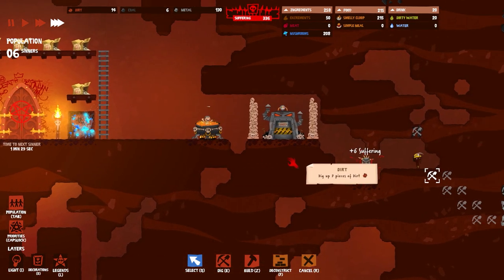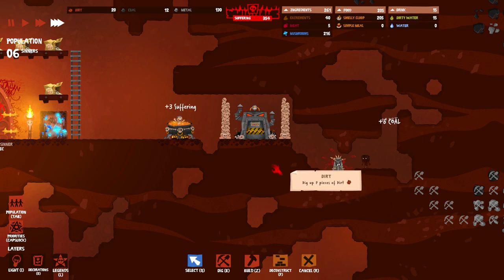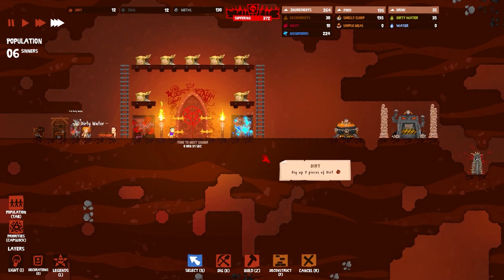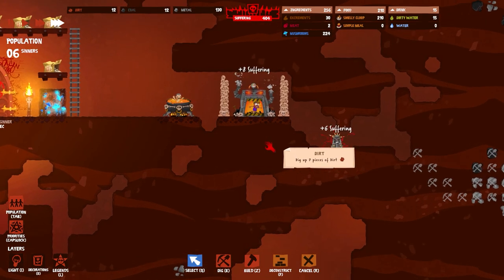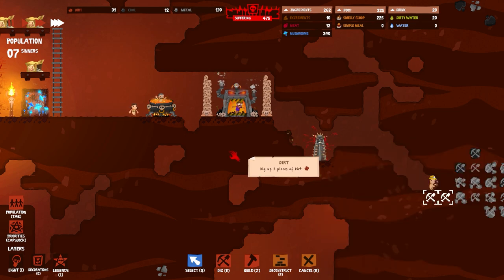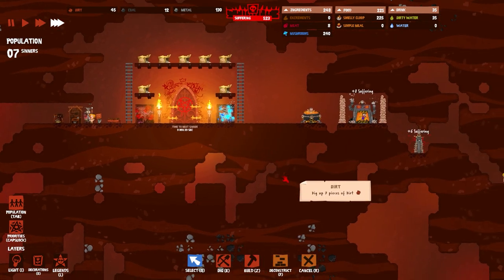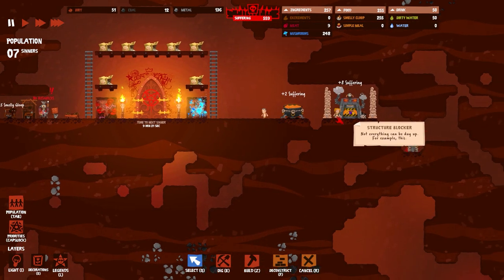Is Hell Architect going to be on that level right away? No. Oxygen Not Included wasn't on that level right away either — now it's got layers upon layers of stuff: viruses, morale, pipes, automation, all kinds of crazy things. They've had years to develop it since around 2016. Look at this guy — right down to work. His suffering is C6 per cycle. He's getting pretty hungry but his sanity's pretty high, so that's good. We have 500 suffering now. Let's upgrade — but I need more dirt.